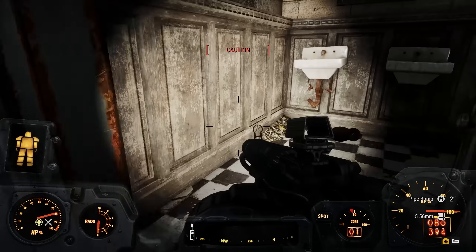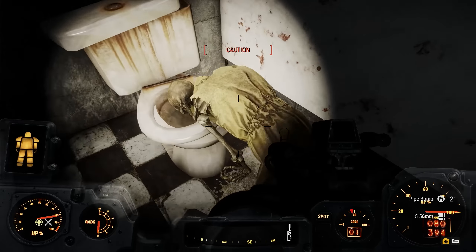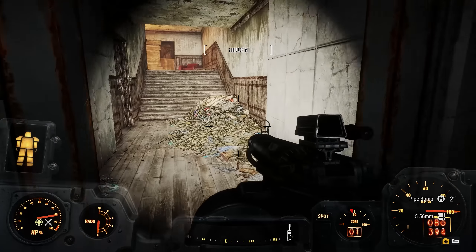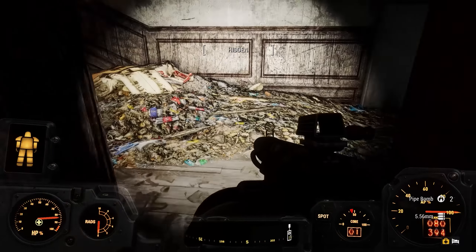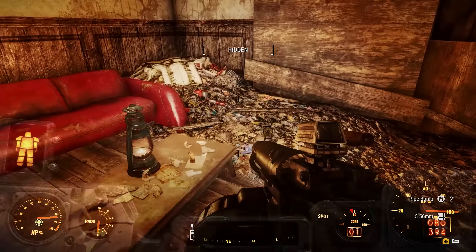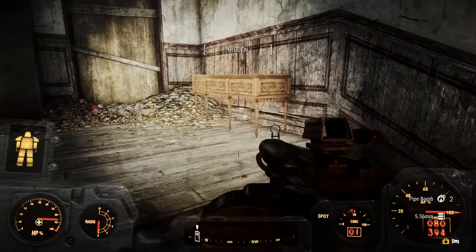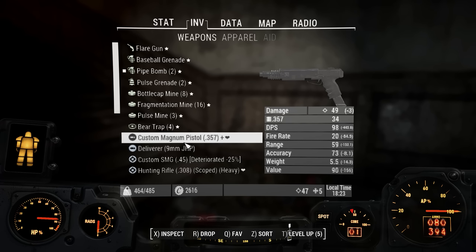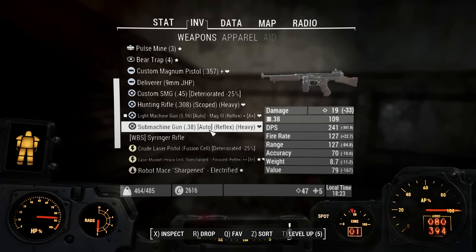I wonder how the script handles whenever you're healing with two different items — if it's smart enough to realize you're healing with another item so it doesn't use as much first aid supplies, or not. I don't know. We're gonna fight — time to bring out the big gun.